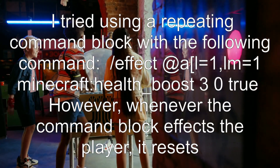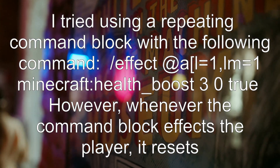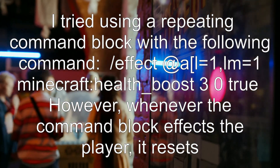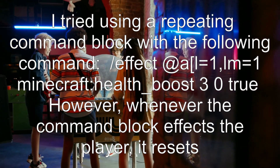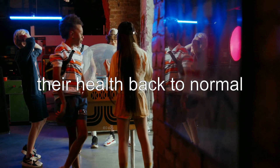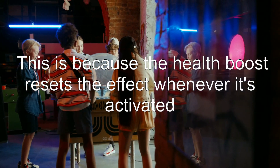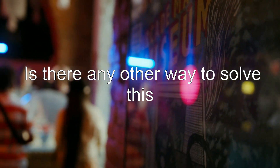I tried using a repeating command block with the following command: effect @a[l=1,lm=1] minecraft:health_boost 30 true. However, whenever the command block affects the player, it resets their health back to normal. This is because the health boost resets the effect whenever it's activated. Is there any other way to solve this?